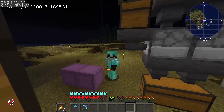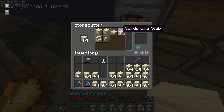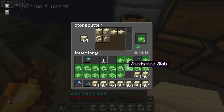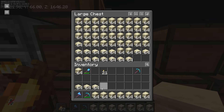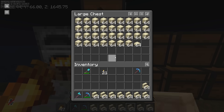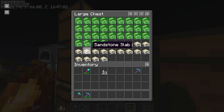Gawin naman natin yung mga sandstone slabs pati stairs. Kailangan ko ng 13 stacks of sandstone slabs. Craft lang tayo. Tapos na yung 13 stacks. Medyo naka-extra tayo, pero okay na yan. Now need ko naman is 31 stacks of sandstone stairs. Buti lang marami akong extra sandstone. Tapos na yung mga stairs pati slabs.